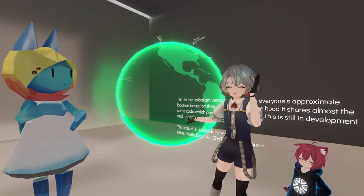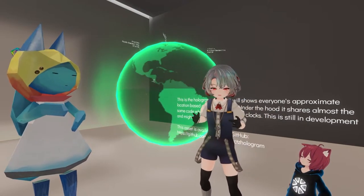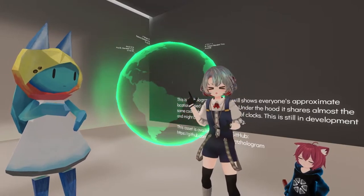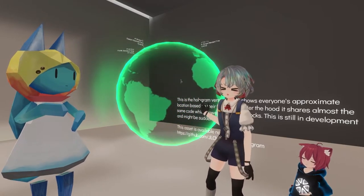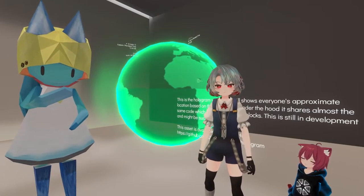This large globe displays our time zones approximately. It's quite interesting because we come together all the time in VR space, but this visualizes how far apart our physical bodies really are and how much distance we cover when we meet here.